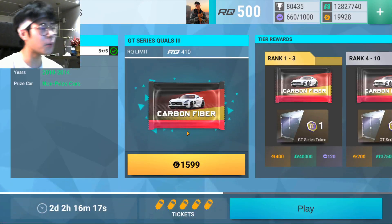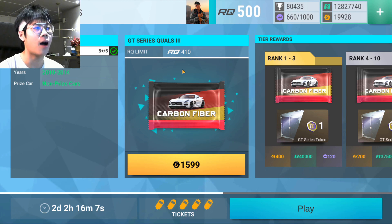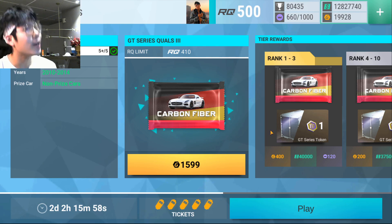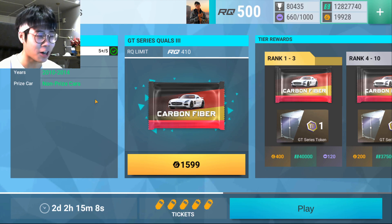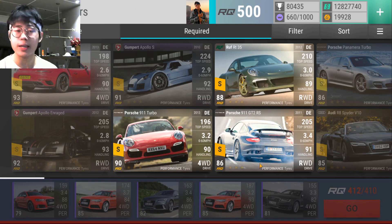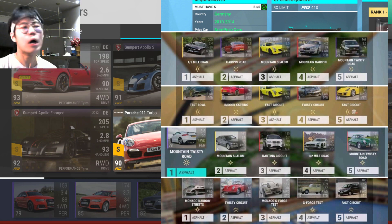If we jump into GT Series 3, this is basically a tri-series final — same requirements as the tri-series challenge, very high RQ limit, giving out good prizes to the top 10. We have two different avenues to get unlimited 2010 to 2014 carbon fibers. Now these are the tracks for GT Series 3 — all dry, all low. First: half mile, hairpin, mountain slalom, mountain hairpin, mountain twisty road. Second: testbowl, indoor karting, fast circuit, twisty circuit, fast circuit.